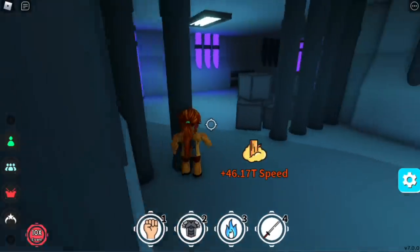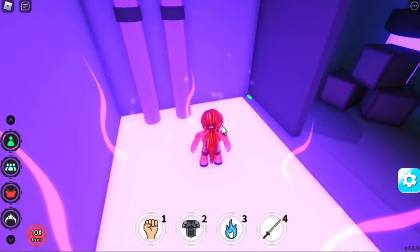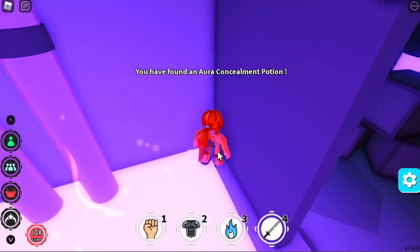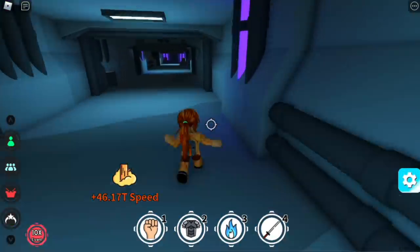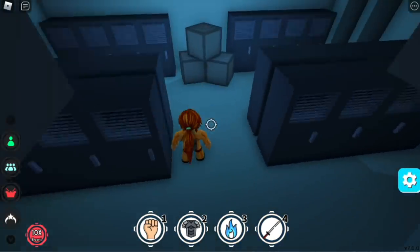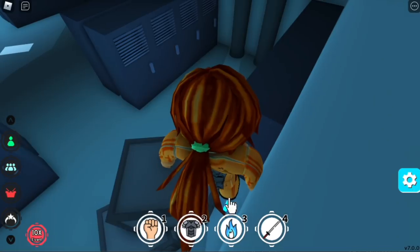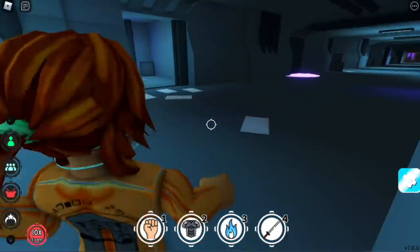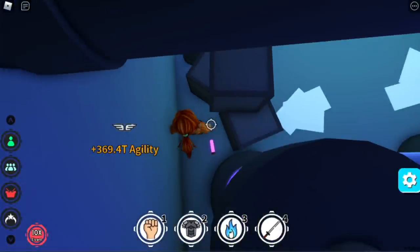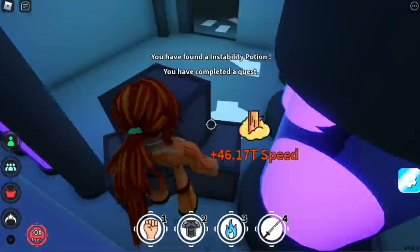Next is the third entrance to the left — turn left again and you'll find the blue one. Three potions down. Next, go to the right from the entrance, then left, left, left — check behind the boxes, that's where the fourth potion is. One more: the first entrance to the left is where the fifth potion is located. That's it — five potions done!